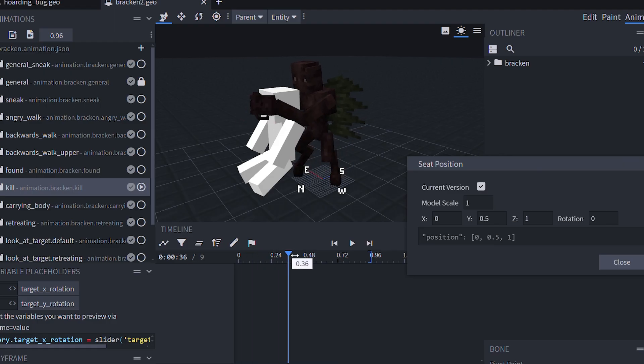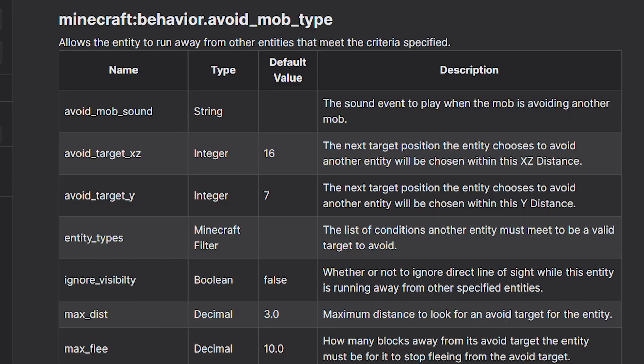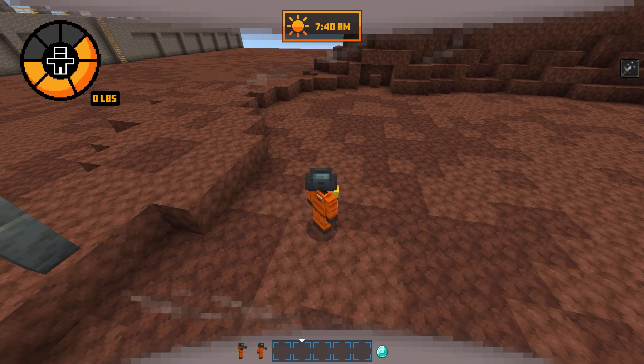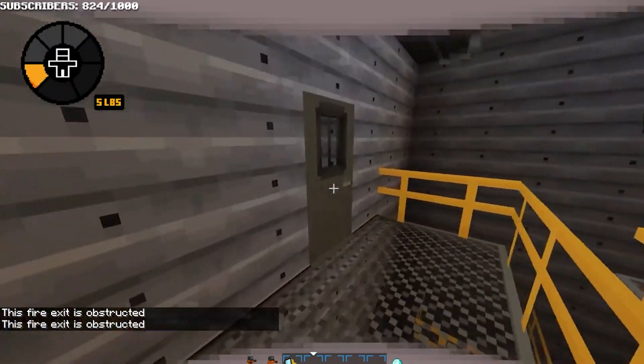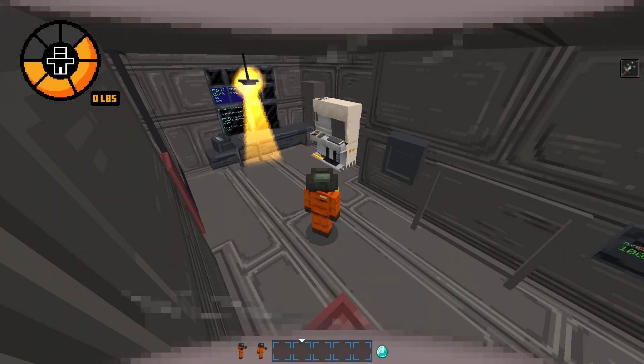The Bracken also has a kill animation, which many advanced Bedrock Edition creators have been making using the rideable component — we can force players to ride the mob that's attacking them, which lines them up perfectly for the attack animation to sync. After the attack, the Bracken also uses the ride function to pick up the body. I also added an avoid-mob component for it to run away from players. Even though the Bracken isn't actually coded to sneak up on you, it still does a pretty good job at doing it.